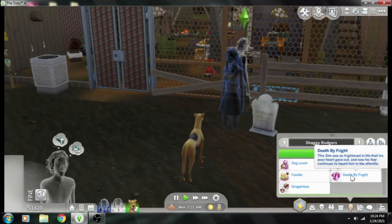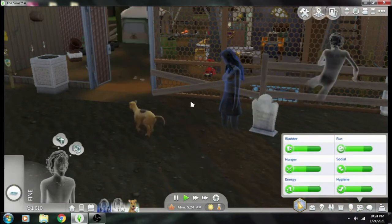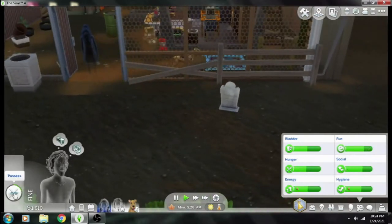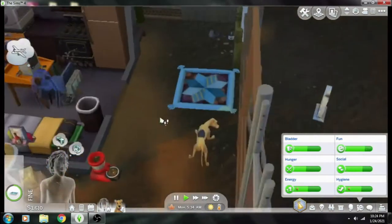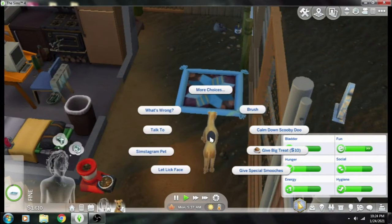Death by fright: this one was so frightened in life that his poor heart gave out, and now his fear continues to haunt him in the afterlife. This is a special custom ghost that comes with this mod — death by fright. There you have it, that's the entire mod. He's haunting Scooby's bed — poor Scooby, like, your best friend is now a ghost.